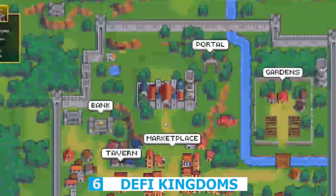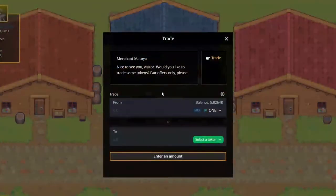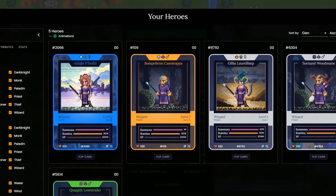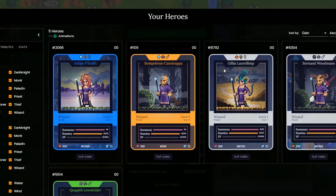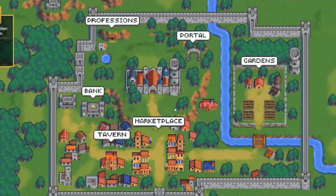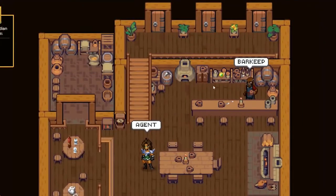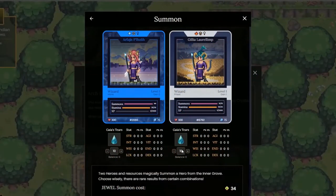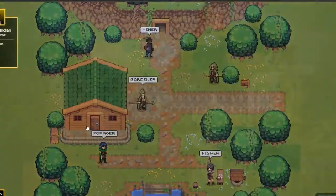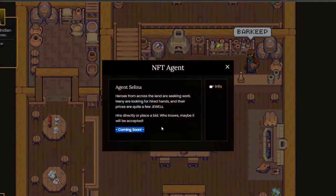Number 6: Defy Kingdoms. Defy Kingdoms is an amazing NFT game. Each NFT is called a hero, and there are a variety of hero classes with differing stats that are beneficial for objectives. You may want to use a different hero for a certain mission if the first one doesn't work out. You get jewel tokens, skill points, experience tokens, and in-game materials for completing quests. You can sell your NFT heroes to make money, join a liquidity pool, and stake jewel. Just playing the game will also allow you to earn tokens.